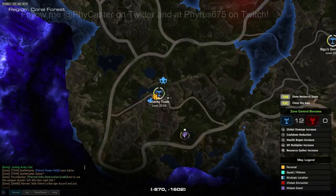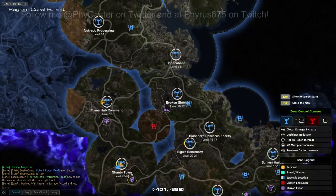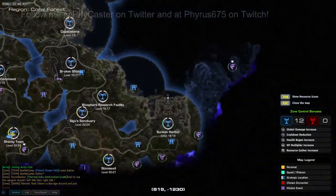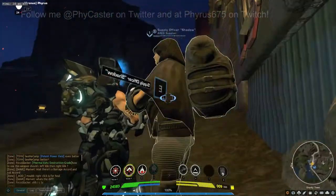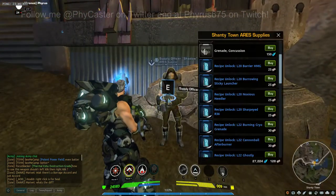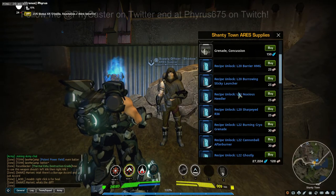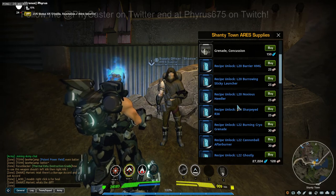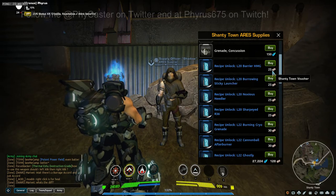The next stop for weapon unlocks is down here in Shantytown, which is in the southwest border of Coral Forest. Here is the job board and here is our Ares vendor, Supply Officer Shadow. He sells the Barrier HMG, Burrowing Sticky Launcher, Noxious Needler, and Sharp Eye R36. He also sells ability unlocks for level 22 blues. These blue level 20 unlocks are on sale for 25 Shantytown vouchers.